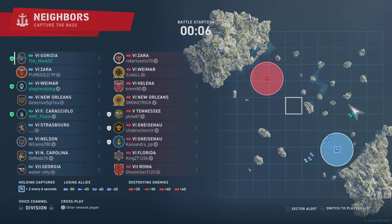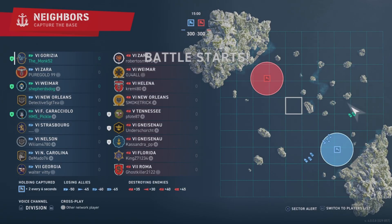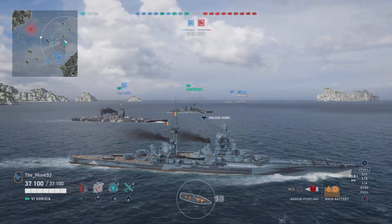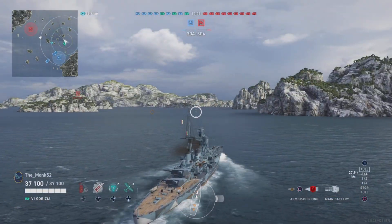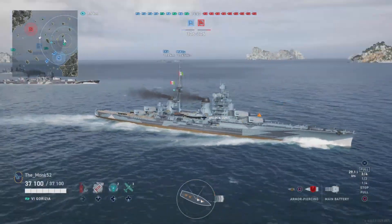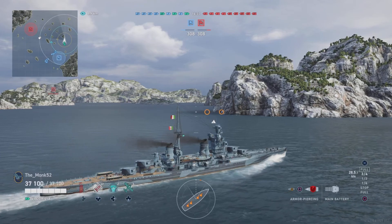We're in a different battle now, in a division with a Weimar and a Caracciolo. The Weimar is considered probably the best tier 6 cruiser. But the Gorizia is more about you as a player than the actual ship — the ship has the tools, but you need to be decent at cruiser play, kiting, and all that sort of game sense to get the most out of it.